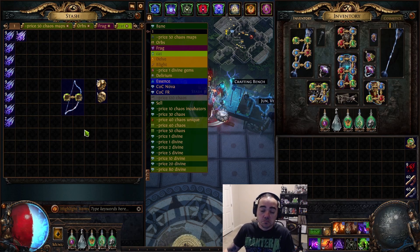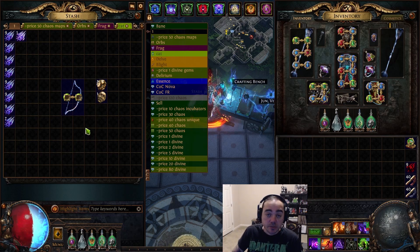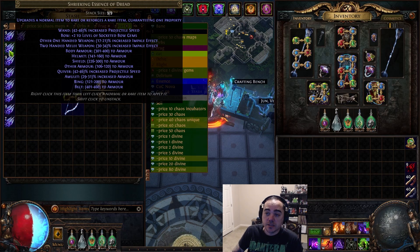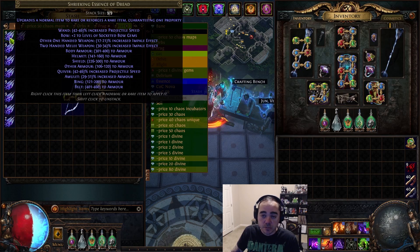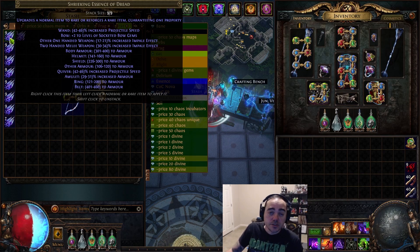You can use fossils as well, but it's a little more expensive because you have to buy the resonators and then you have to buy all the fossils. So what I did is use Shrieking Essence of Dread. I have a Deafening one here and it gives you plus two levels of socketed bow gems — and so does Shrieking. So you'd save yourself some currency and just use Shrieking.